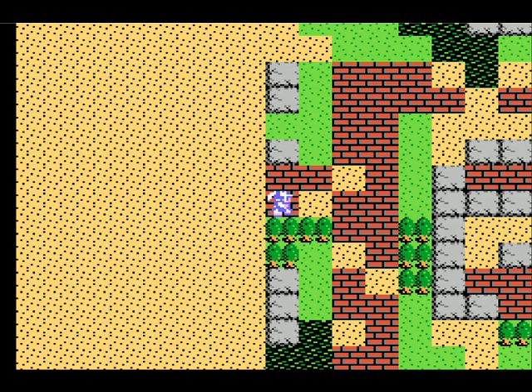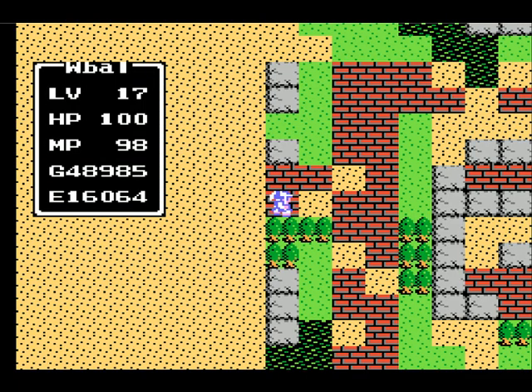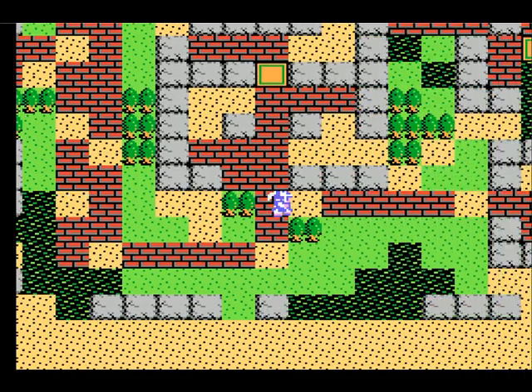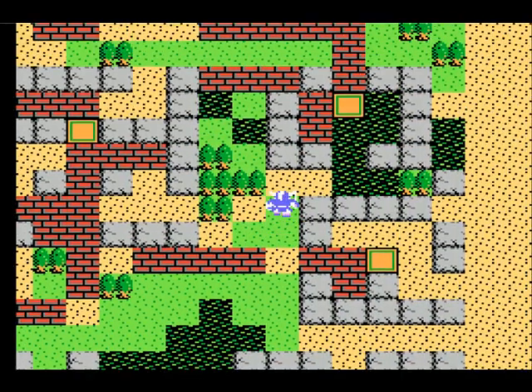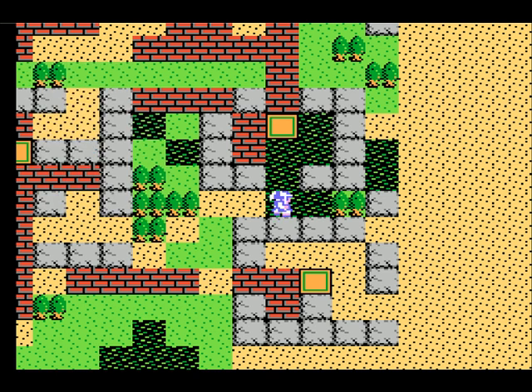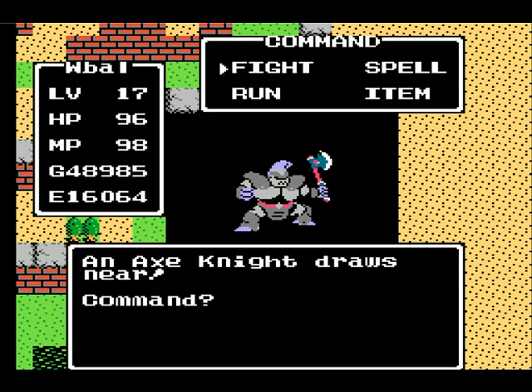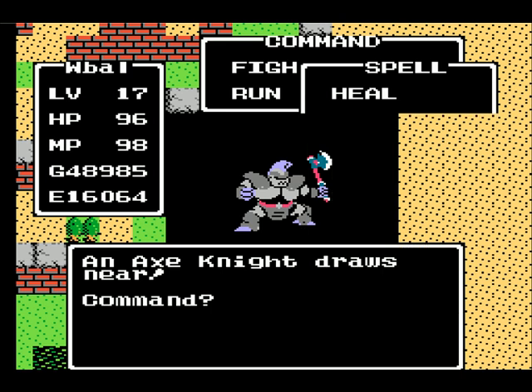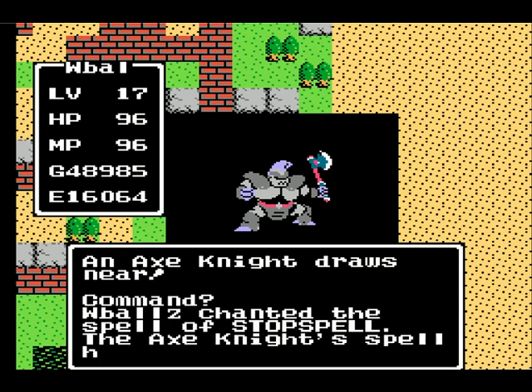I'm not sure how you say it. A lot of the strongest enemies in the game are in this deserted town. What you want to do is head over to these trees in the corner, and you face an Axe Knight. The first thing you want to do is cast Stop Spell, and hopefully it works — and it works.